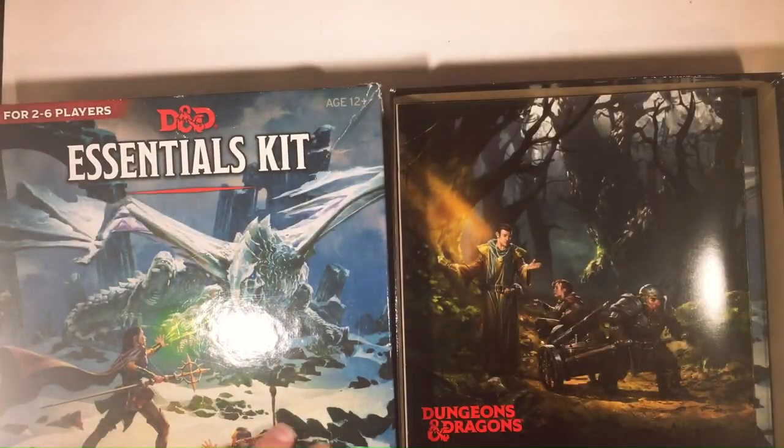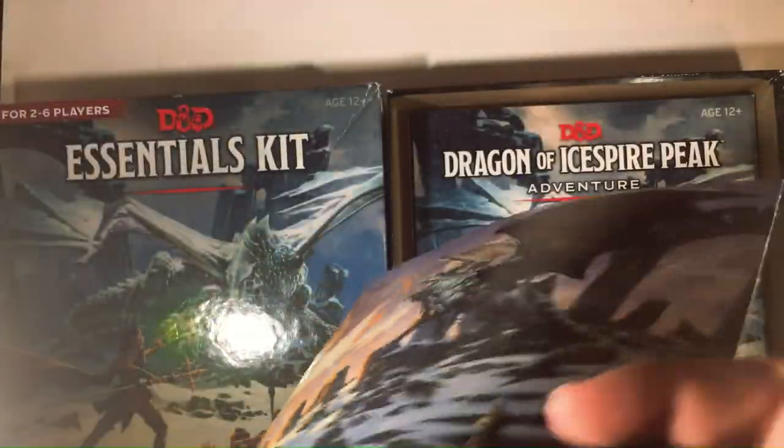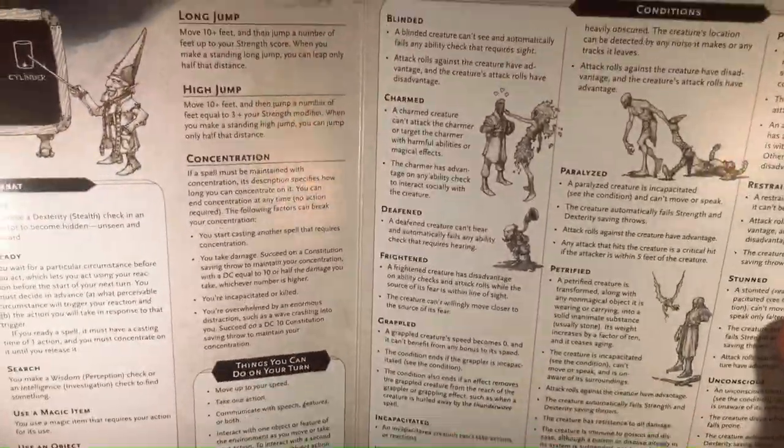Over here, the map. This is the DM screen - pretty nice artwork. Then you have some info, quick info in the back here. That's the DM screen we'll be looking at. So that's nice.